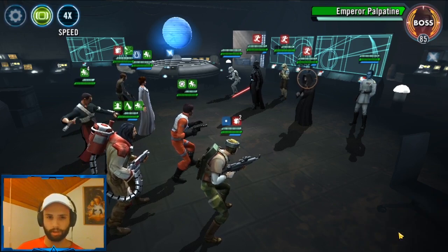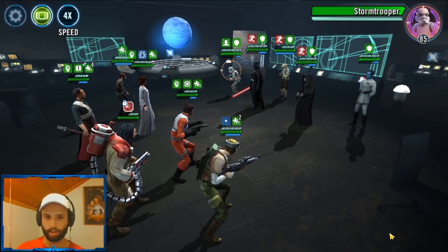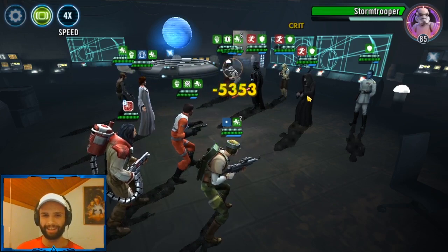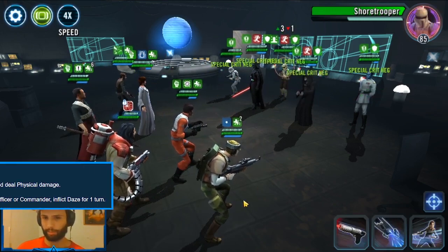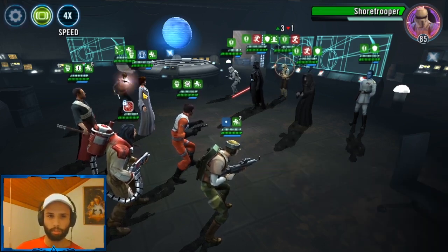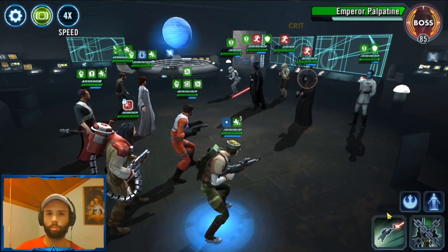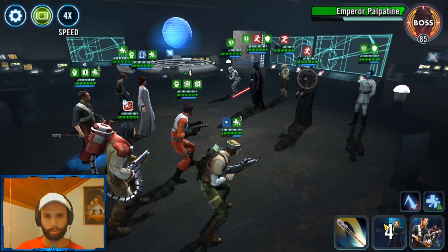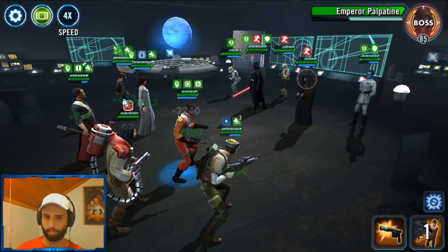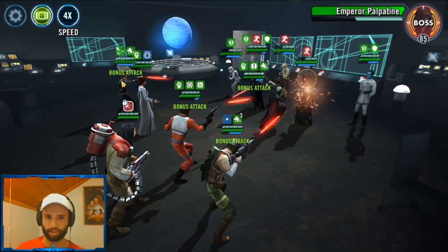We can put some tenacity up on the team, dispel debuffs, and from here we're okay. The buff dispel from the basic is super clutch as well. We want Mon Mothma to take as many turns as possible, which is why I like Jyn — though that doesn't mean she's the only option. I really want to emphasize that you can just throw in your leftover Rebel pilots that you have geared up. I do like Shurik though.